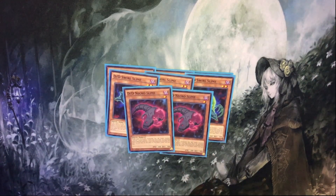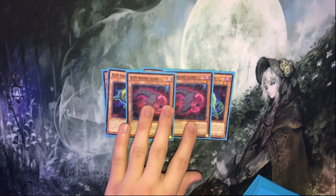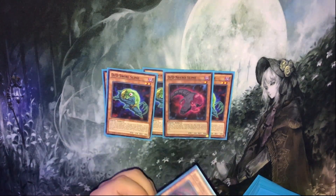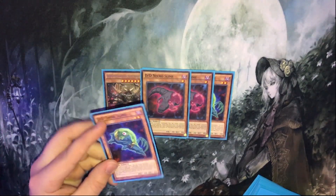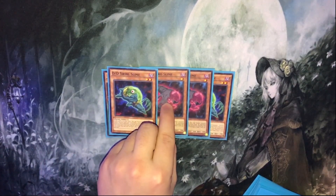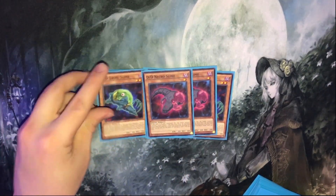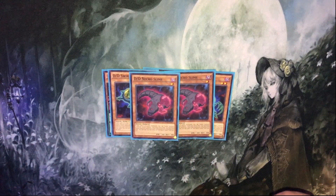3 Swirl, 2 Necro — this might seem a little bit foreign to some people, but I like it. I've given it a long enough chance to play the 3-2 ratio, and I've never had a problem with it. I've never had a problem with not opening Necro enough, because you really just want to open Swirl. Fusioning with Swirl and Necro isn't always the best. Sometimes you'd rather fusion with Swirl and a Lamia, and then Foolish a Copernicus off something you revive or summon out of your hand from the engrave. I'm a fan of the 3-2 ratio right now.